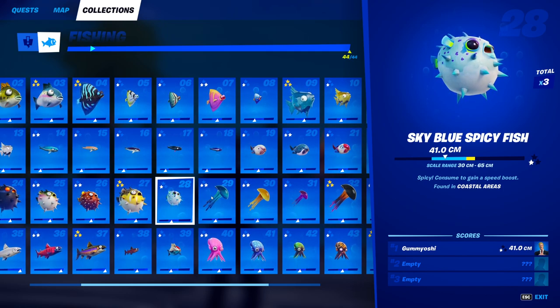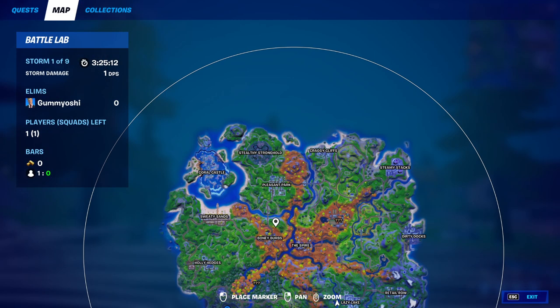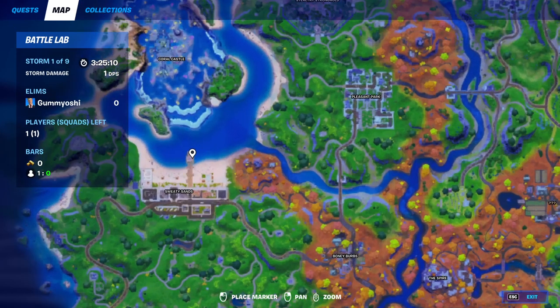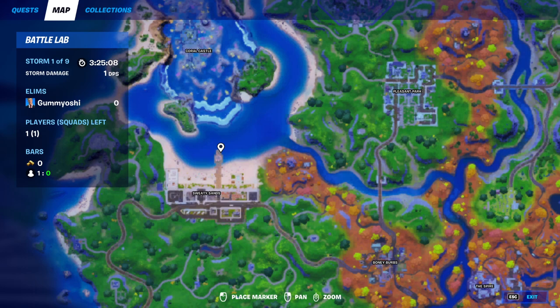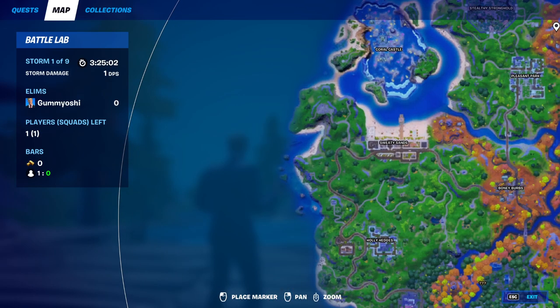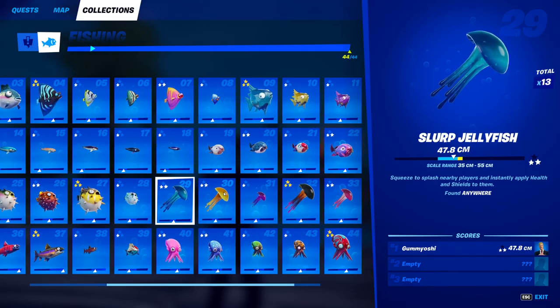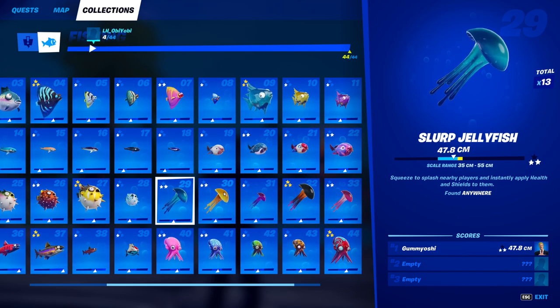For the final spicy fish, the sky blue spicy fish — fish number 28 — you need to catch this guy in coastal areas. There are no fishing rod requirements, so you can use any type of rod — pro, normal, or harpoon gun. Like I've been recommending, go to Sweaty Sands or Craggy Cliffs. Tons of fishing spots in these coastal areas, and they do count as coastal areas, so these are great spots to catch your coastal fish.